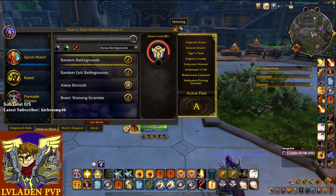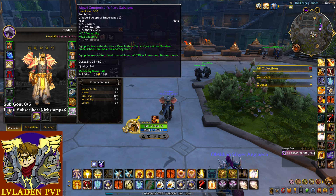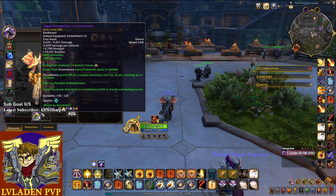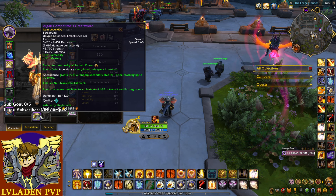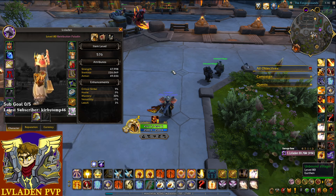That is how you get best-in-slot gear on day one. It did require hitting 1600 — we absolutely blasted it, going 20 wins and 3 losses. As for enchants, don't break the bank right now — enchants are absolutely horrendous in price. The best enchant for your weapon as Ret Paladin is Authority of Radiant Power tier three, but it's like 50-60k right now. It was 135k last week so it is going down.